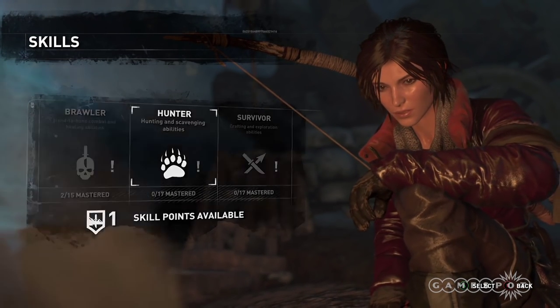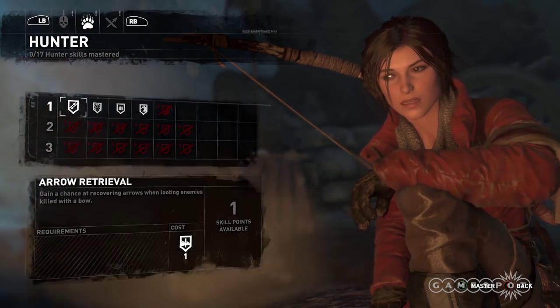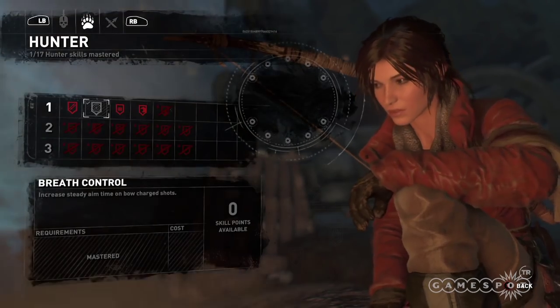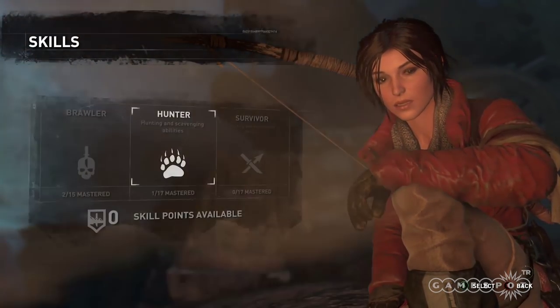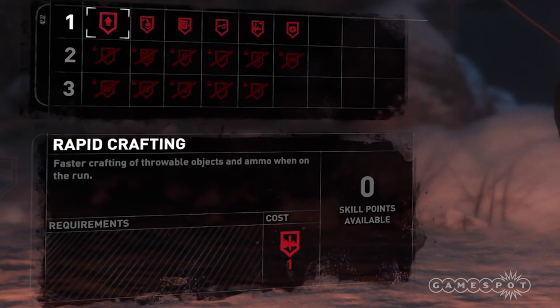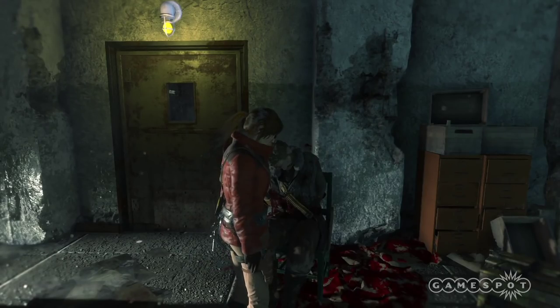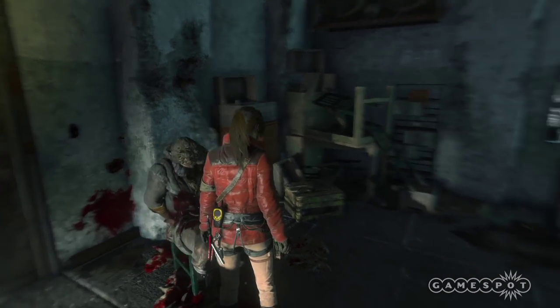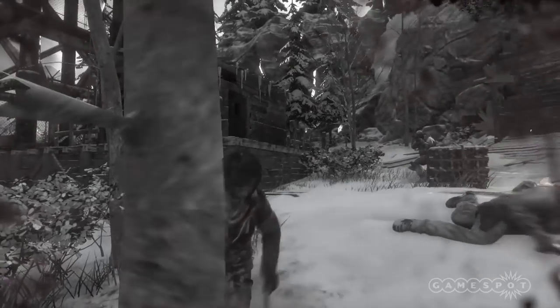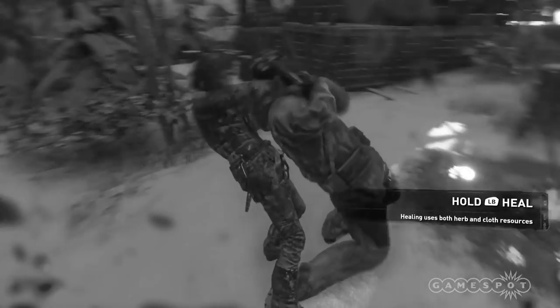In the hunter tier, it helps with hunting and scavenging. These are going to feel really familiar — things like recovering arrows, looting more off of corpses, or looting faster. Finally, you have survivor crafting and exploration abilities. These help you craft faster and on the run. You can craft while you're in the world now; you don't have to be at a bonfire. So you can hide in combat, craft an item, and then use it to heal yourself while you're still fighting.